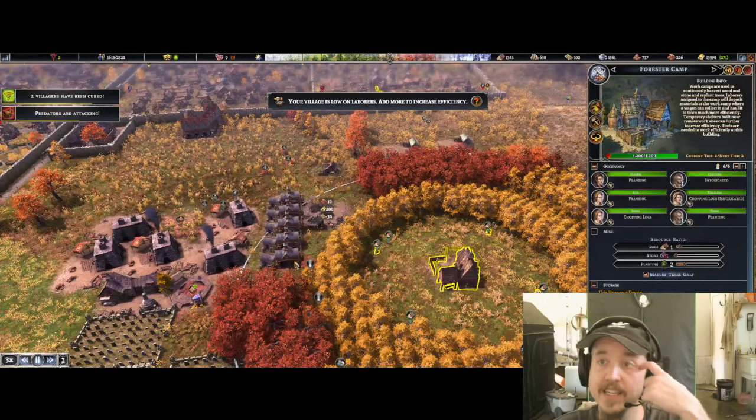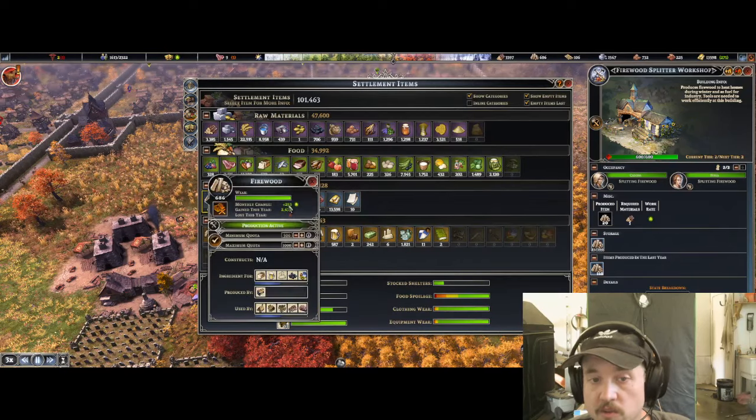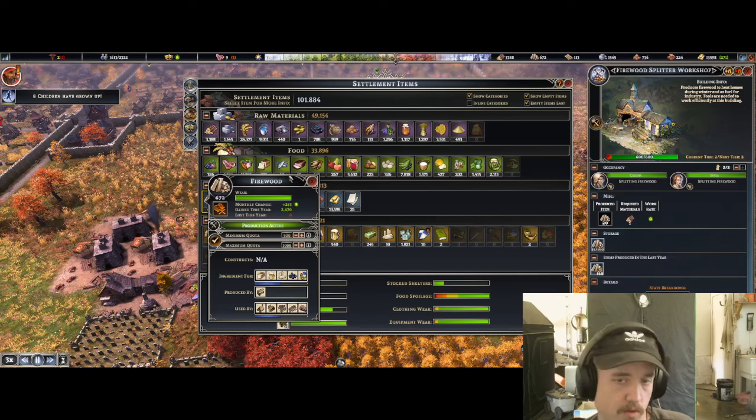We're finally getting a plus into firewood. It took me forever to learn that if you open your resources screen and click on the resource, it'll tell you how many you gained in a monthly situation. This isn't necessarily indicative of actual growth.